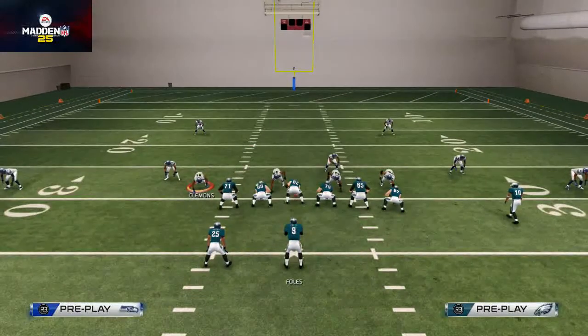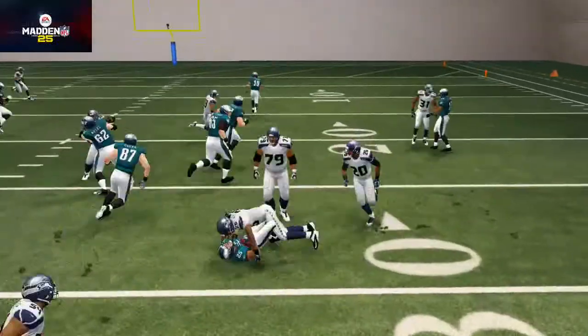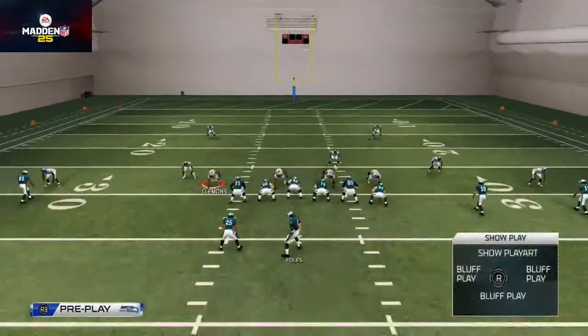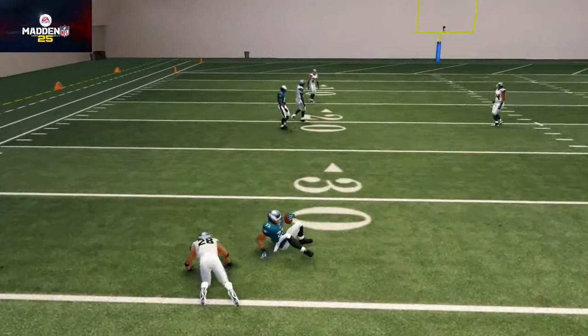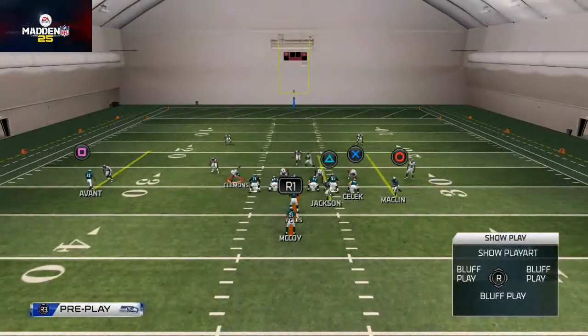The Hawks Halfback Wheel is in your quick audible stack so you can use that to go back and forth between both plays. You also have the halfback dive, which is really good as another avenue to keep them honest. This formation is really good for beating man coverage.